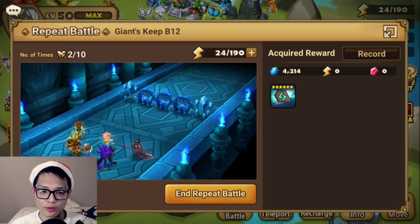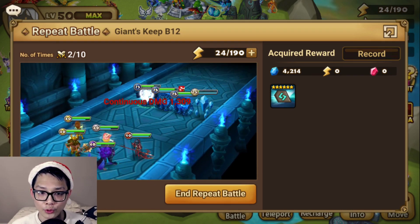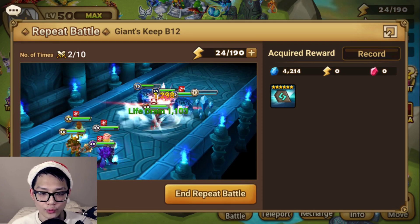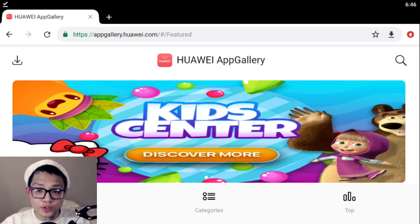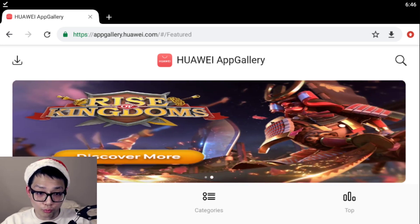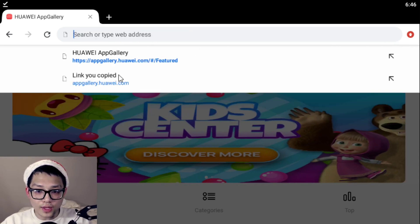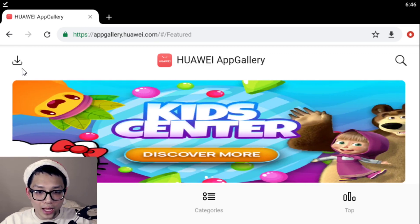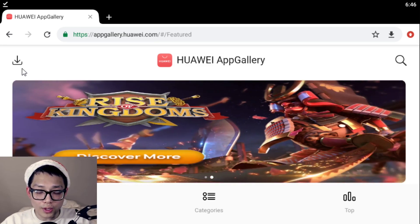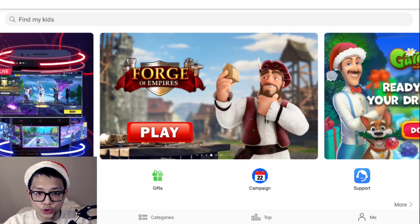You will need a Huawei device for this to work; however, if you don't have one, it's perfectly fine — you can use an Android emulator like BlueStacks. I'm currently using that to download AppGallery. Links are in the description below. In your browser, type in the link also in the description, and at the top left you will see a download button. Download AppGallery from there, and then you'll be prompted to install Huawei Mobile Services.